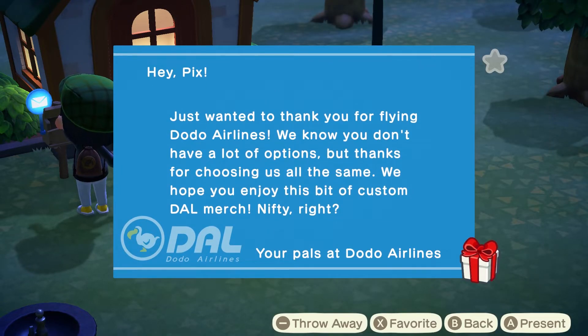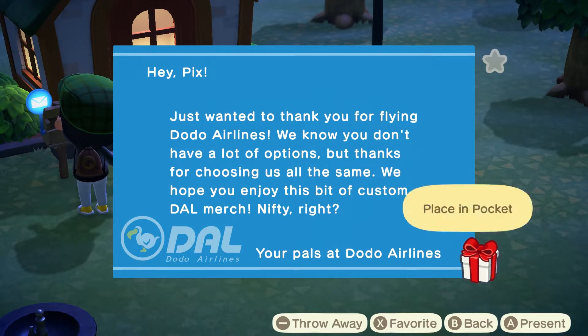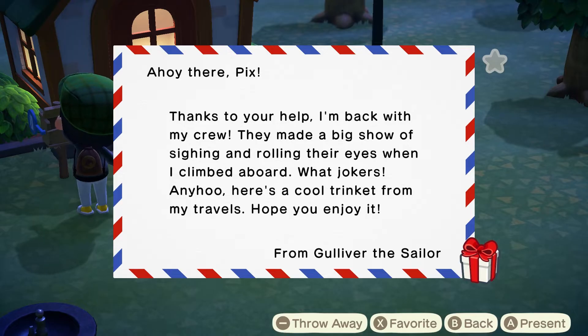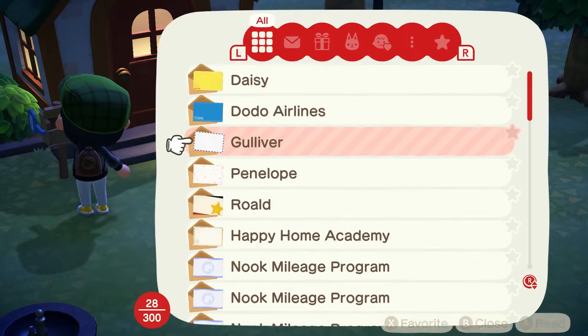Hey Pix, just want to thank you for flying Dodo Airlines. We know you don't have a lot of options, but thanks for choosing us all the same. We hope you enjoyed this bit of custom DAL merch. My true friend Pix, thank you for reaching out with such a thoughtful note when you did. Came at just the right time to cheer me up — how do you always know just the right thing to say? Yours truly, Daisy. And there's also one from Gulliver — thanks for your help, I'm back with the crew, and here's a cool trinket from my travels. Gulliver sent us a lucky cat.